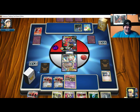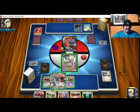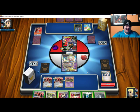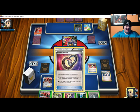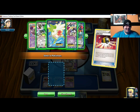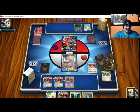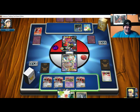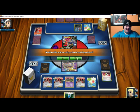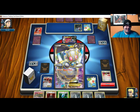Bench Garbodor. I'm not sure what I play here. Let's do Ultra Ball — throw this away, throw that away, grab Shaman, bench that. Let's equip here and hope to hit that Float Stone. Let's see if we hit Float Stone — we did not hit Float Stone.